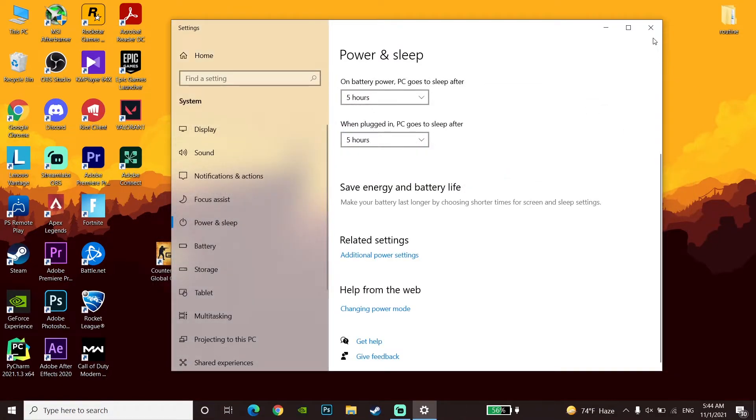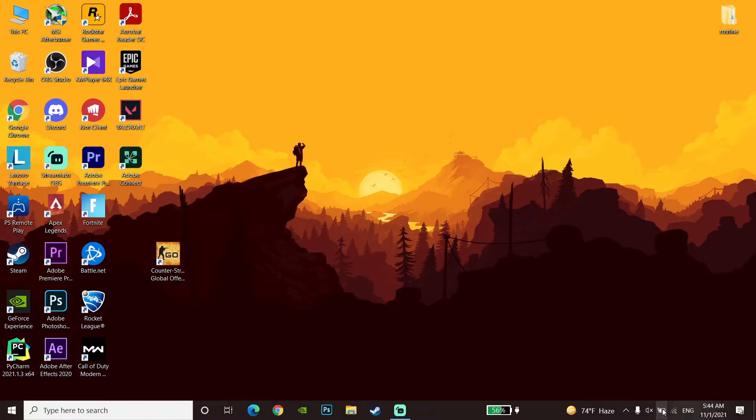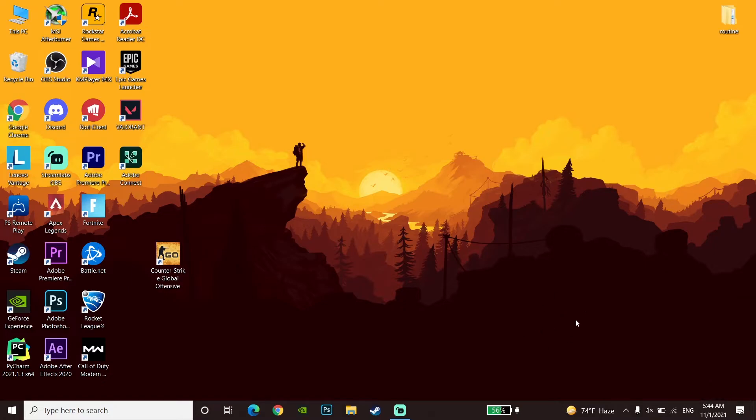If you have a laptop, close that window and double-click your battery icon. You can change your power mode from there. This helps get more FPS, but keep in mind it uses more energy and over a long time it can affect your laptop battery.